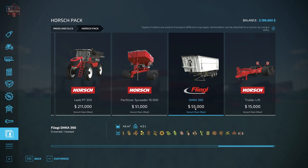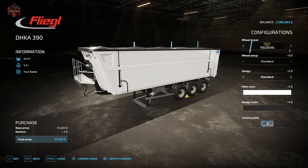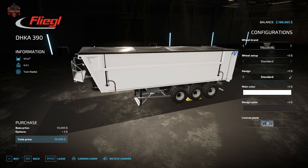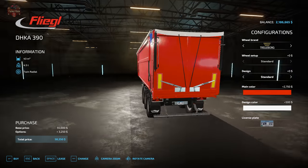We have the Flegel DHKA 390 trailer, which is good with several bulk fill types. It's $55,000 for 43,000 liters of capacity and a four and a half ton empty weight. We have the choice of Trelleberg or Michelin tires, design standard or transformer configuration, main color, design color, and a license plate on the rear.